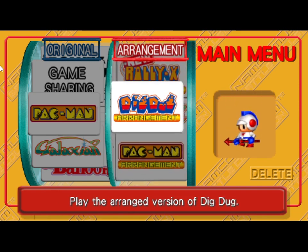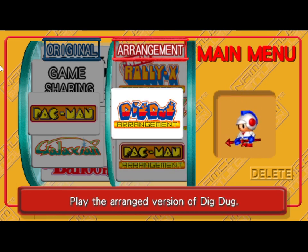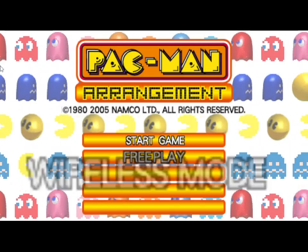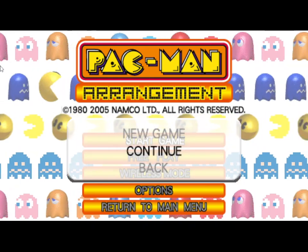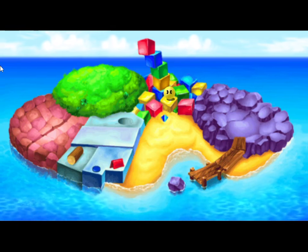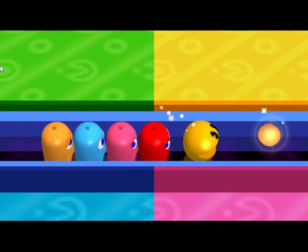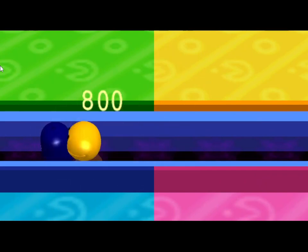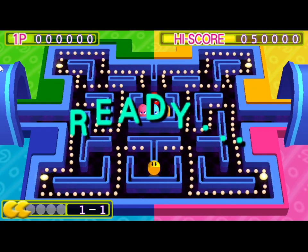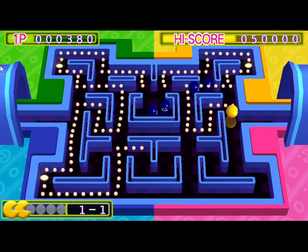Rally X — the classic as well, isn't it. Galaga — wow! Let's have a quick look at Pac-Man Arrangement — why not. Now we're on. Everybody loves a bit of Pac-Man — packs a punch. There he goes, gobble gobble gobble. Very nice. And this is where you want to be, guys — if you like arcade stuff, this is where you want to be. No doubt about that.